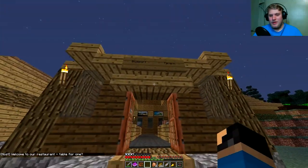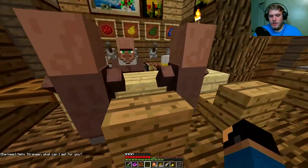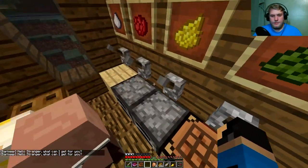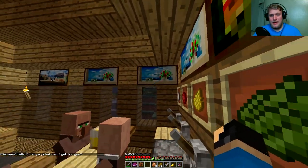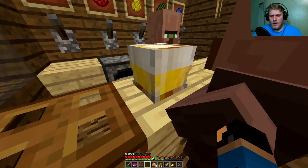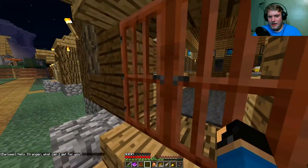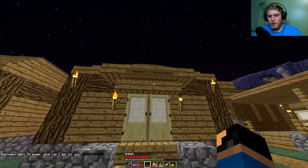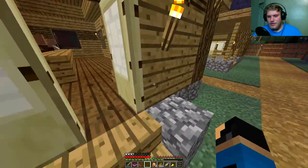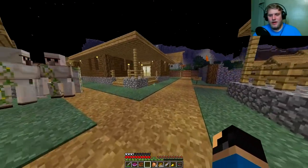I'm just going to burgle everything around here, I guess. Blue Port tavern. Hello, stranger. What can I get for you? You can get me none of these, because none of these are actual drinks. This place looks very nice though. I would like one of these. I don't know what that is. I'm not legally of age, anyway. So it doesn't matter. Let's get out of there. Blue port blocks and more. Probably nothing in here either. Nope. Well, let's just leave. It's got nothing for me, man.